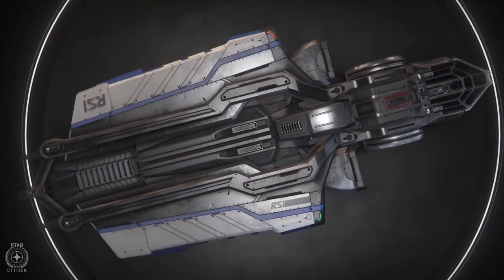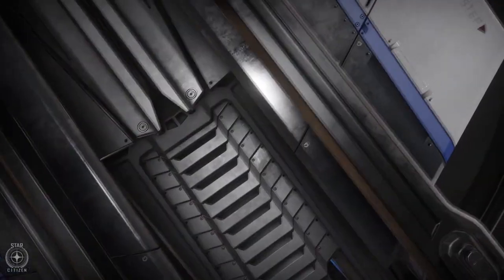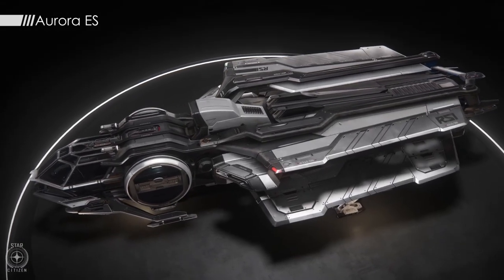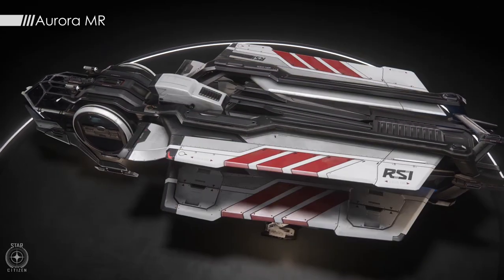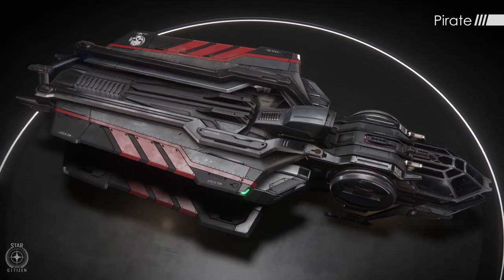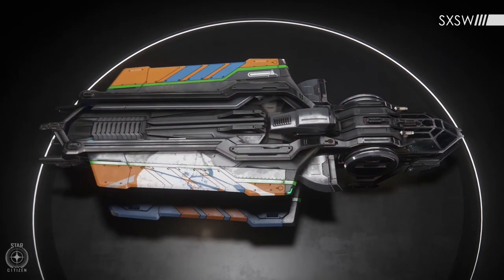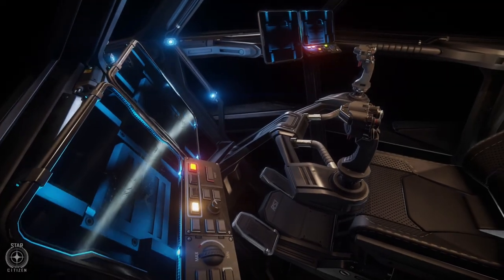Small: generally up to 25 meters in length, operating in space with quantum capability. Ideal for solo operations but not exclusively single-seaters, and appropriate for the vast majority of landing pads on stations throughout the verse. If you want something for yourself and a friend, or just for solo adventure, this is a good area — you'll be able to land almost anywhere.